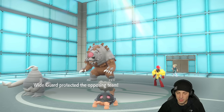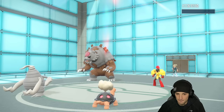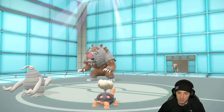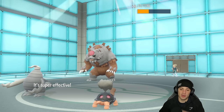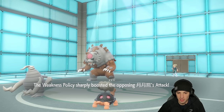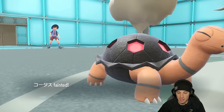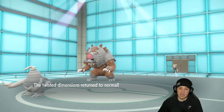I'm going to Earth Power into Armoruge — they go for another Wide Guard. How much damage is Brick Break going to do? Not much, but I'll take whatever I can get. Weakness Policy triggers — of course, Weakness Policy! They're going for Hyper Voice, which can hit Dusclops because of its high defense ability.